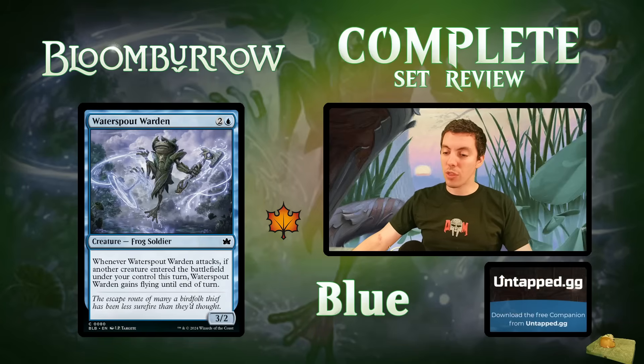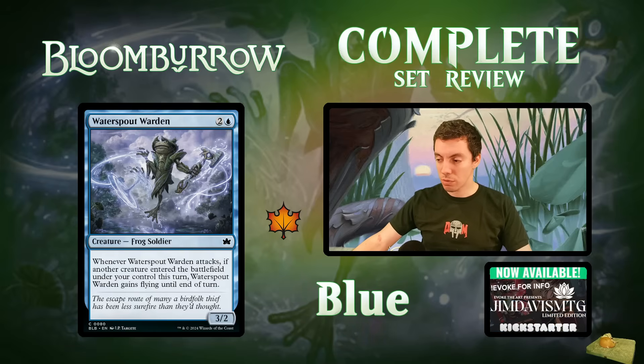Water Spout Warden: a 3/2 Frog Soldier. Whenever it attacks, if another creature ETBs it gains flying until end of turn. Limited filler three-drop — reasonable but not exciting.